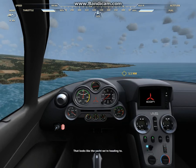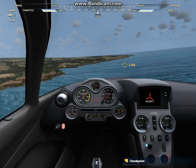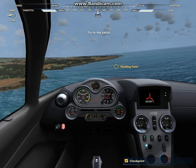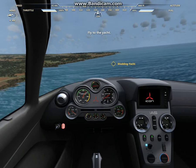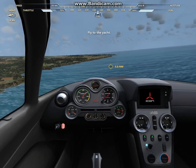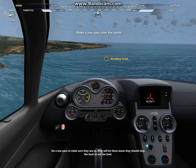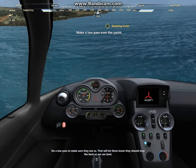That looks like the yacht we're heading to. Fly past the yacht to set up for our landing. Do a low pass to make sure they see us — that'll let them know they should stop the boat so we can land.